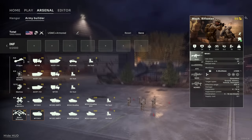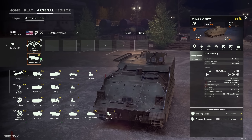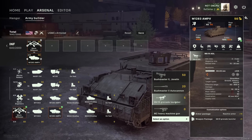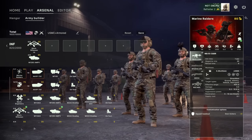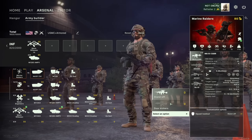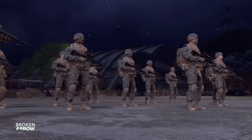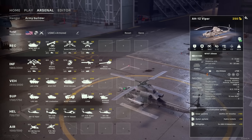Let's head to the infantry category. Here you must select infantry squads as well as the transport that will bring them on the battlefield. You are not forced to select a transport, but if you do so, they will arrive on the battlefield on foot unless you add an independent transport to your deck like a cargo plane to airdrop your troops. That's it. Once you've filled your deck with all the units you need, it's time to head for the battlefield.